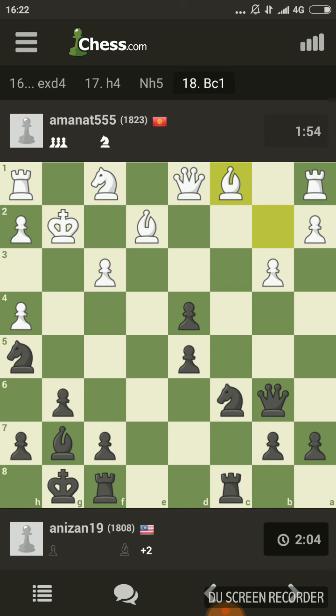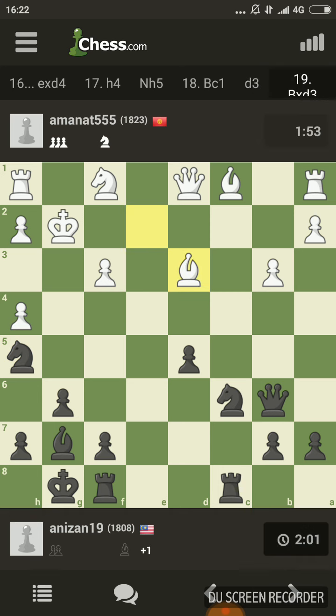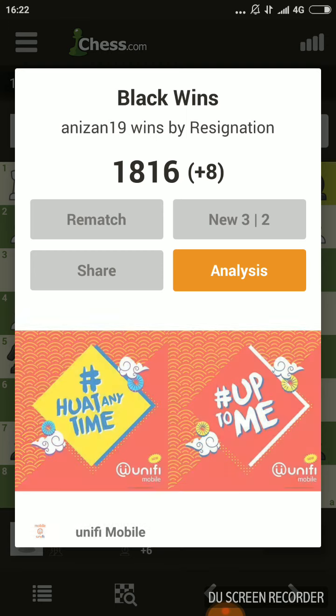I'm just going to double check — am I winning a piece or something? We're going to play d4, opening an attack on the rook and on the bishop. We're going to win a rook, so we just play solidly, exchange everything, we're ahead on time, and he resigns.